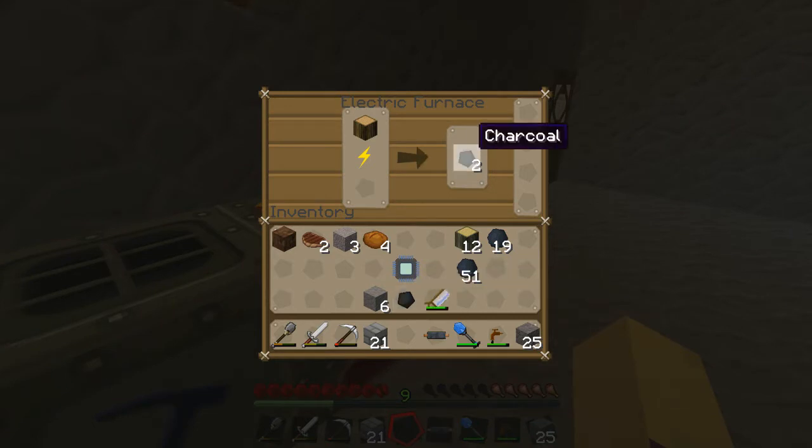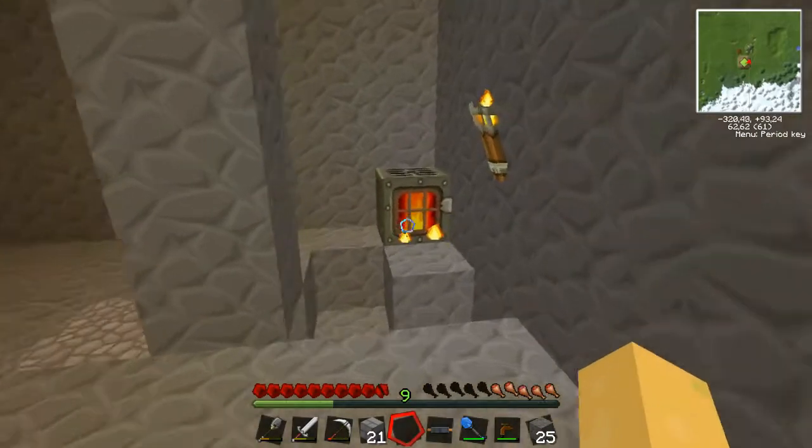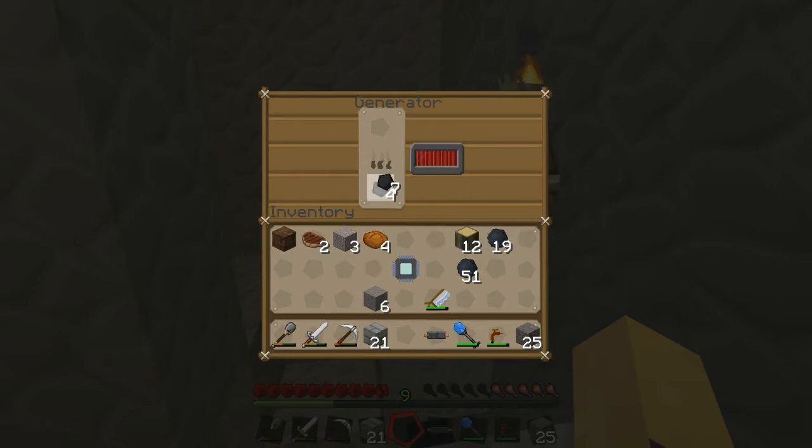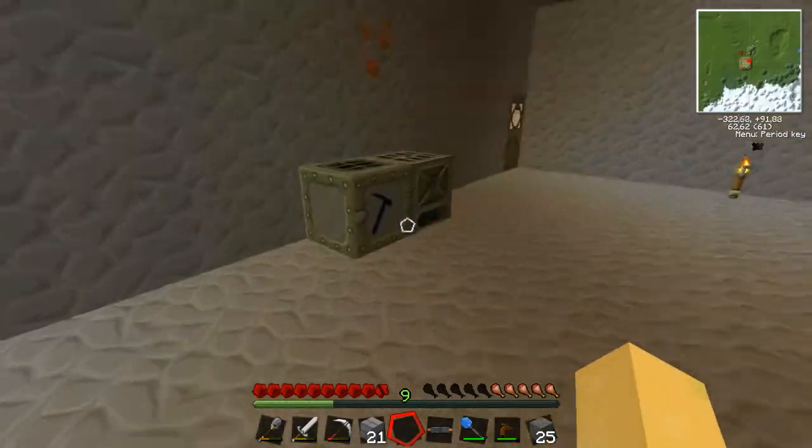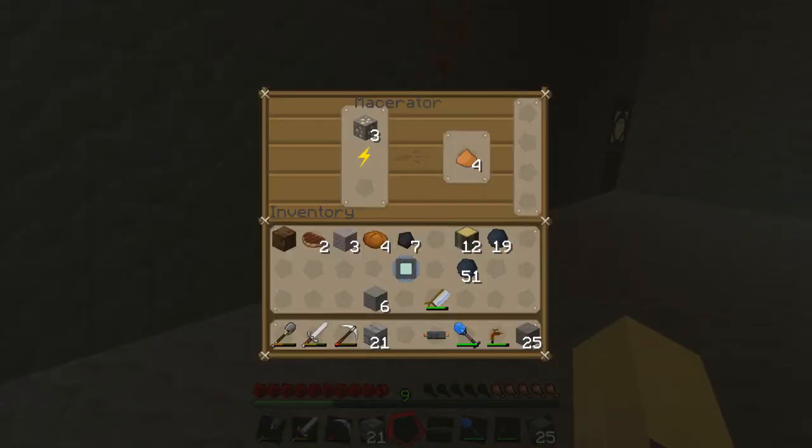That's a weird sentence, but oh well. So if we put this in here — I could just keep the coal in there, but oh well. I'm actually gonna make — I'm gonna start macerating these. So I can actually macerate the iron ore first. There we go. That's copper.